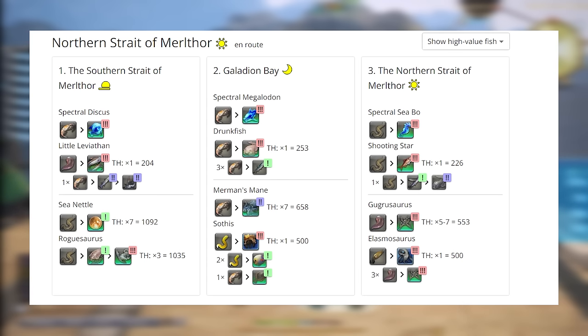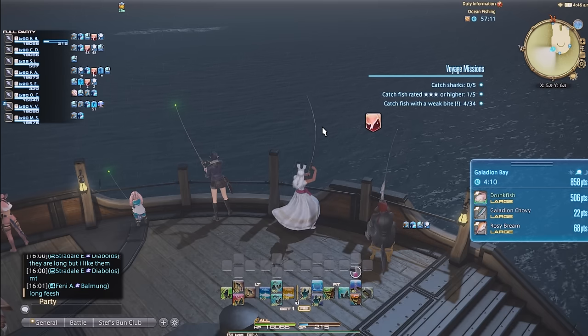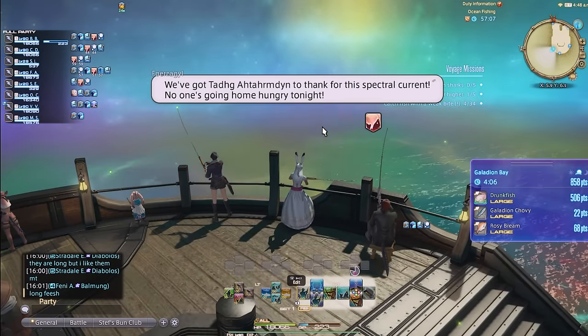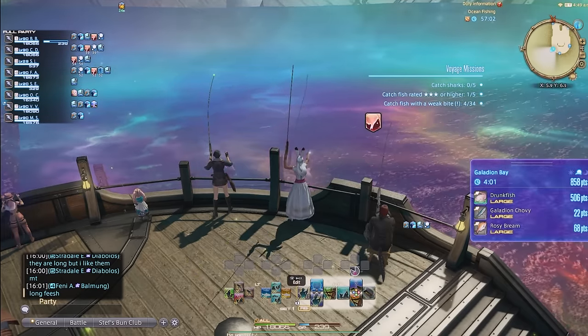Let's take the Northern Shradam Mirthlore route as an example. It is split into Southern, Galadion Bay, and Northern sections. In the Southern region, you'll want to use krill in order to have a chance to capture the spectral discus, which would proc a spectral current for everyone. It's not just up to you to proc these — anyone catching this fish can proc the spectral current, although the chance is very low. The idea is the more people — all 24 — trying to catch that fish, the more often it's going to proc. In the five runs I've done, I got spectral currents one to two times each run, and only once did I get it on all three sections.